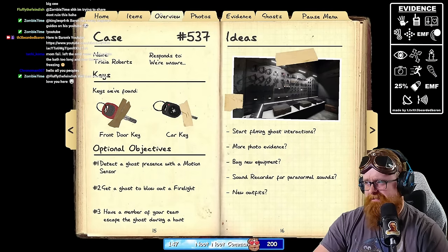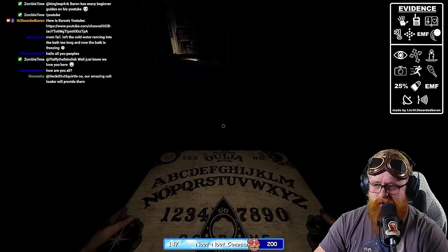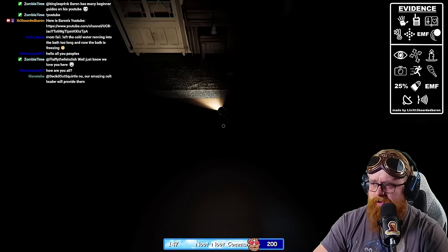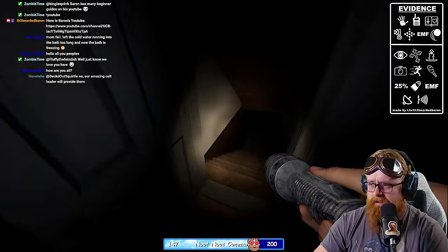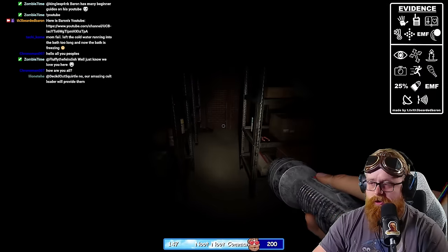Let's see what the ghost name is — Trisha. 'Trisha, why would you do that? Goodbye.' Turned off the power, so it's not a Jinn — that's good. When it turns back on I need to get a good look at it.